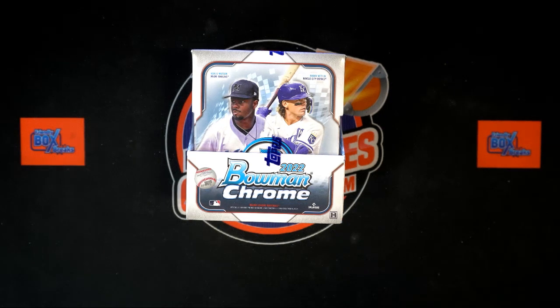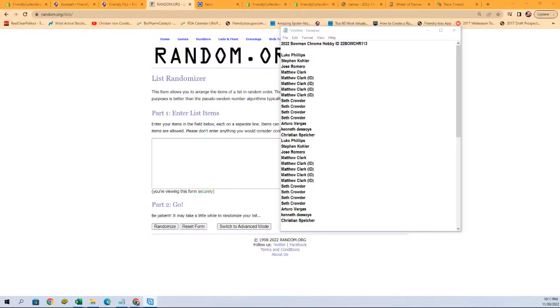All right, here we go. It is time for 2022 Bowman Chrome Hobby Box 113. This was two teams per spot — a random team — so we're gonna randomize our owner names and our team names each seven times, pair them up on a spreadsheet, give you a moment to talk trades, then we're gonna dig in and see what we can get out of here. Let's switch over to our random screens right now.